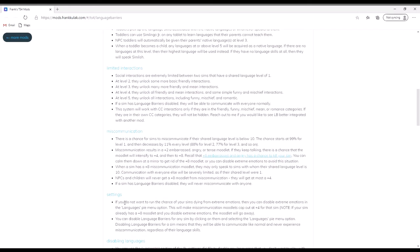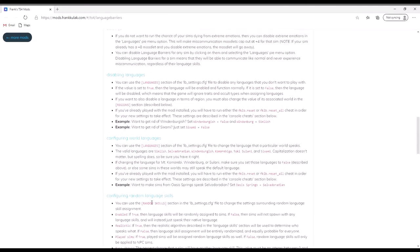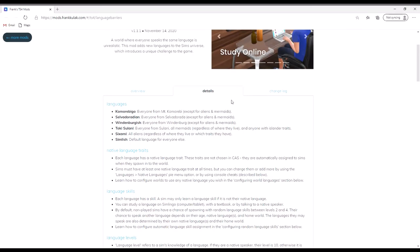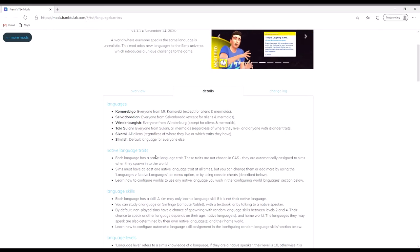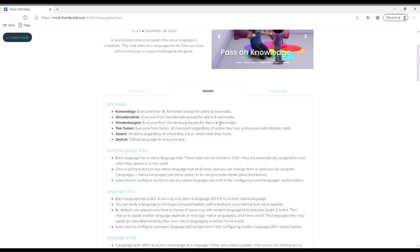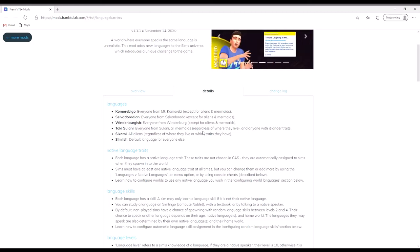This mod will be linked below so you can read through everything. There are cheat console sheets to help you use the mod. The different languages include one from the new expansion pack Mount Komorebi, Salvadorian from Salvadora, and Windenbergish from Windenburg. All mermaids will speak Toki Solani regardless of where they live, as will anyone with islander traits. Six Army is the alien language, regardless of where they live or what traits they have.